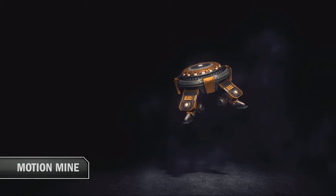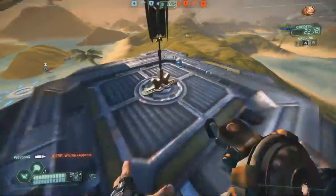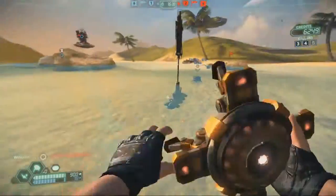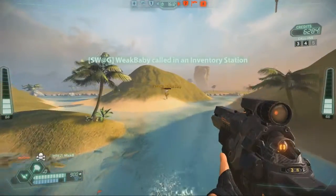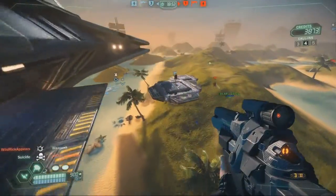Finally, the Motion Mine is similar to the Claymore, but with a couple of key differences. Unlike the Claymore that's limited to a forward arc, the Motion Mine detonates and deals damage in all directions. However, it does have slightly smaller reach than the Claymore, and only detonates when players are going over 120 km per hour.